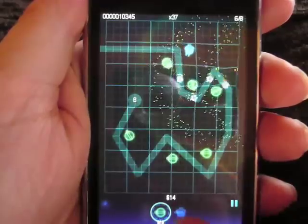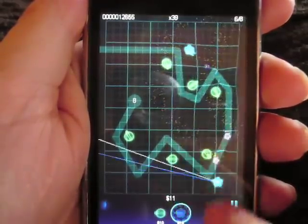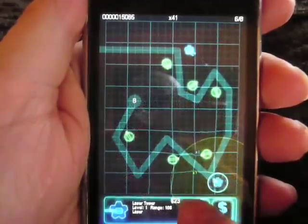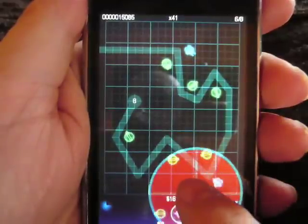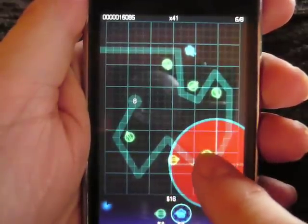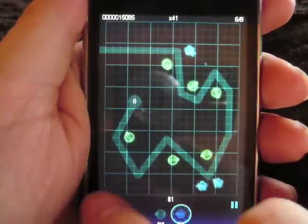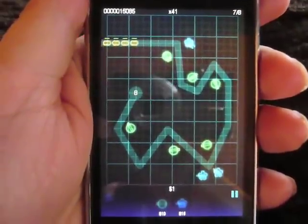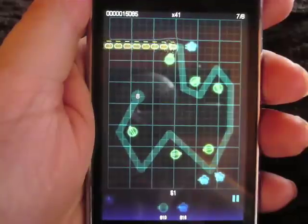I'm down to eight lives at this point. I'm going to lay out some more blaster towers in case some guys get through. I really like having that laser tower there because it can do some serious damage — I'm going to upgrade that. I can place two more. Notice how I press along the path and drag backwards to make sure I'm lining up right with that path.